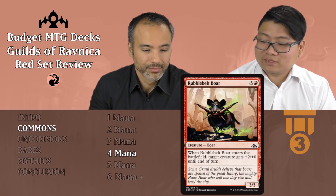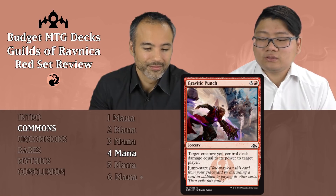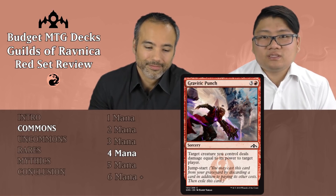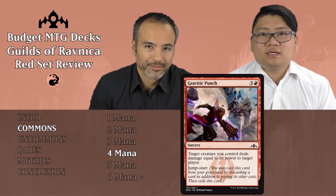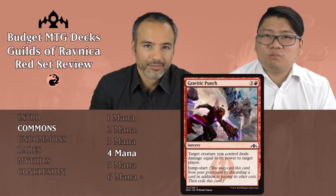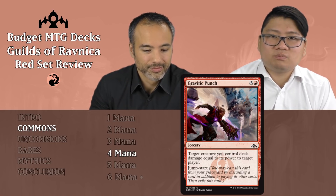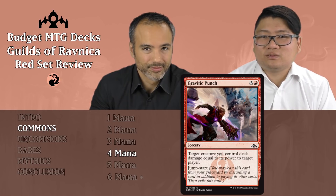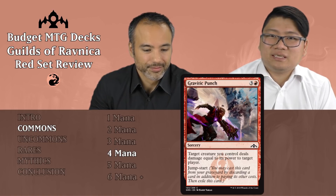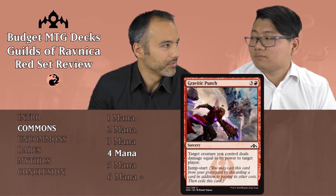The next one is Gravitic Punch — three and a red, it's a sorcery. Target creature you control deals damage equal to its power to target player. It's kind of like a burn spell, but you need to have a decent creature with it. Most of the time you won't have enough power, and it has Jumpstart, but if the first ability isn't something you want to use, Jumpstart is still pretty irrelevant. Just put it aside — it doesn't impact the board, it doesn't change anything.